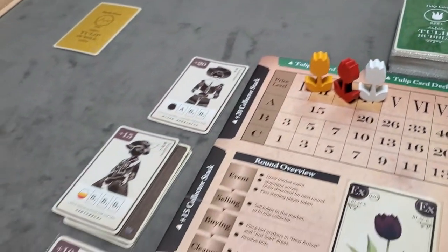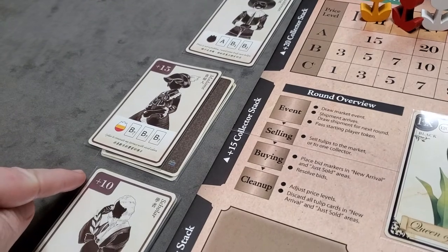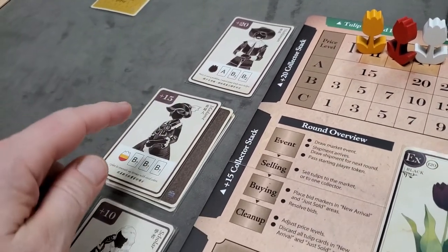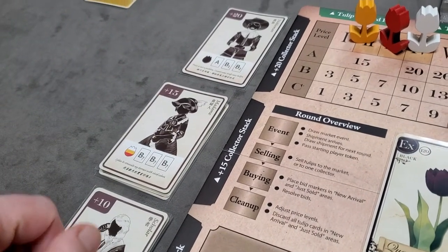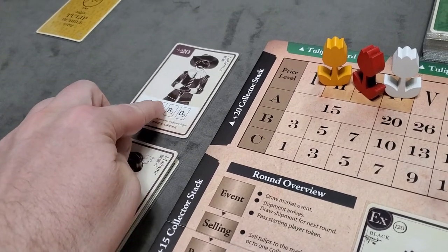Separate each of the collector stacks based on their bonus value: there's a plus-10 stack, a plus-15 stack, and a plus-20. Shuffle each stack and reveal the top card, putting the rest of the stack underneath. Note that the plus-20 stack has only one card.